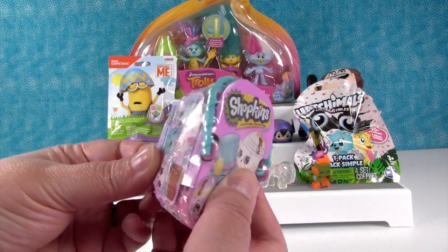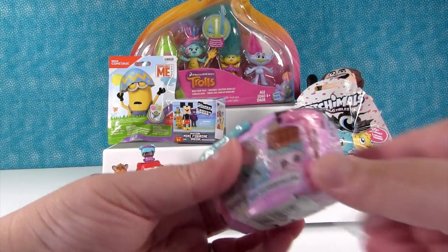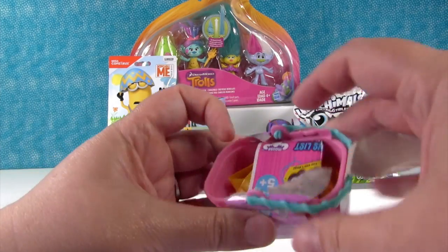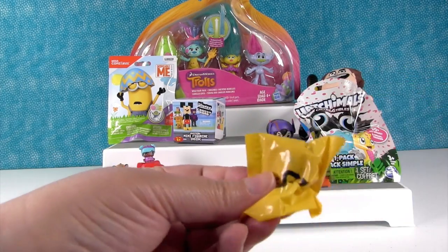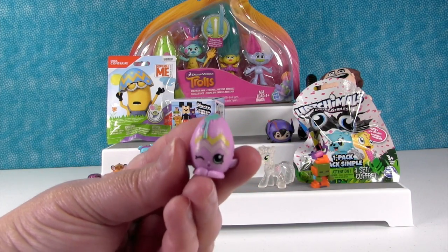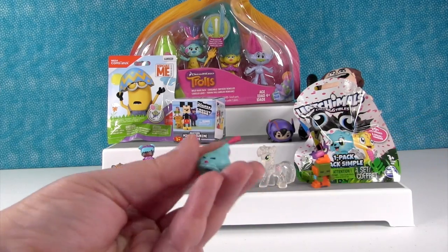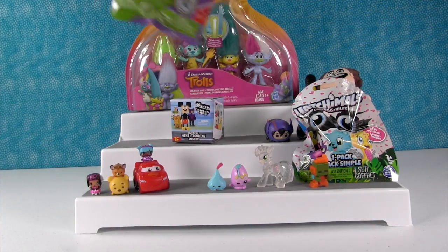I'm going to open a Shopkins Easter basket. In this basket you get two pastel repainted Shopkins. You have a chance to get a limited edition Googie or one of twelve other Googies, and they are really cute. I hope we get a cheeky chocolate. First one is a Googie with blue goo — blue goo for you! This does not feel like a cheeky chocolate. However, it's a different kind of chocolate — it's Chalk Kiss, in blue with the little pink paper. That matches Silly Girl!